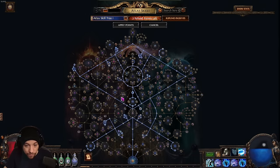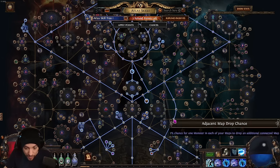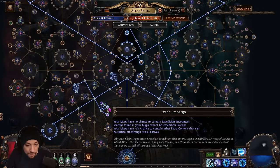Other than that, we are focusing mainly on scarabs. We get the quantity nodes in the middle, the extra scarab chance also from the middle, then grab Back to Basics and ping pong around to get more scarabs. We get a little bit more map sustain just from going down to certain nodes.